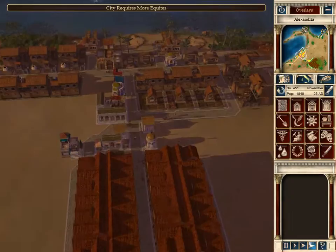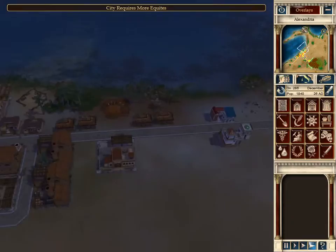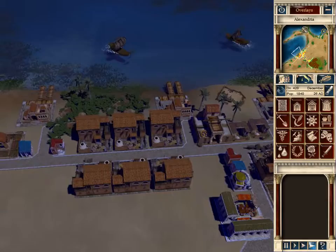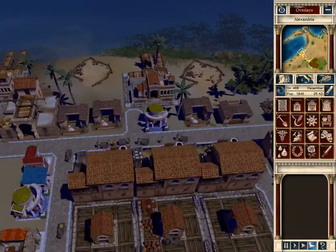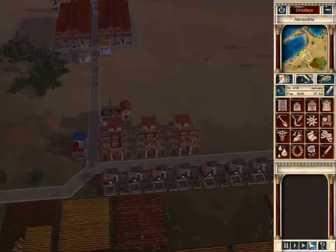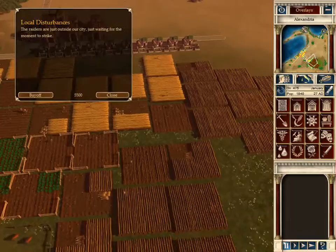Let's speed up time a bit, get some money going, get everything rocking and rolling so we can finally get more equity into the city and then get our patricians out here. Our patricians are gonna need luxury goods so I'll import grapes and start making wine with my already-here citizens. We seem to be getting out of the low factor on money - almost have a thousand in the treasury. Well, it just went back to 400... oh my gosh.